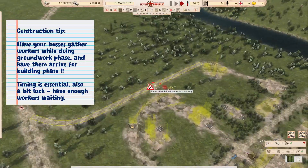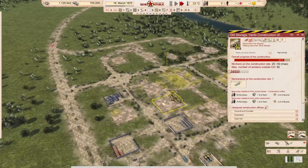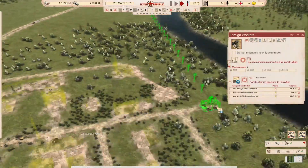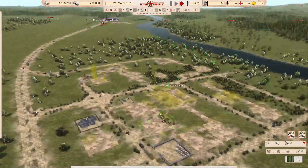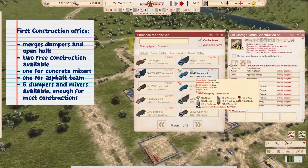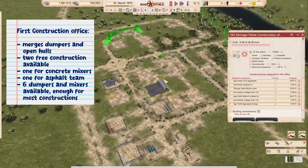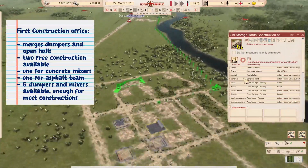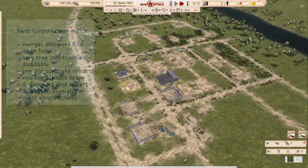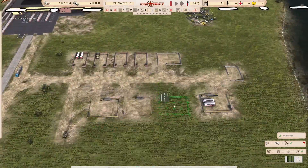Our groundwork is almost done. There's a little game I always play in trying to time getting in the foreign workers at the groundwork phase — but once they arrive, they'll start laying bricks. If that's more than 25 workers, the first phase will be done really quickly and speeds up our progression. And the first construction office is already done. It merges the open halls and the dumpers, even getting some extra of both, which speeds up hauling of materials for groundwork, road construction, and footpaths.